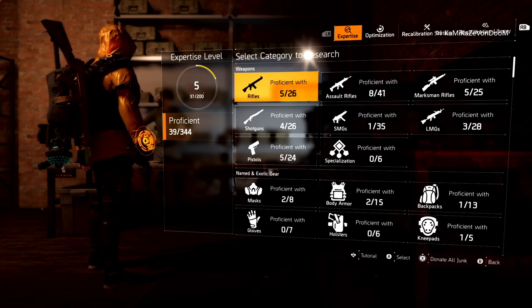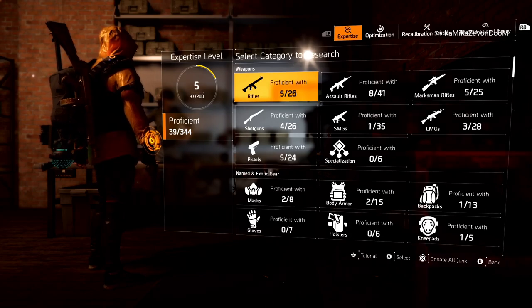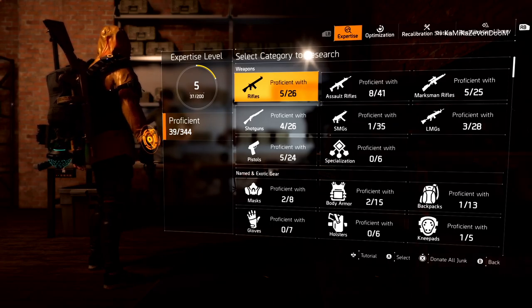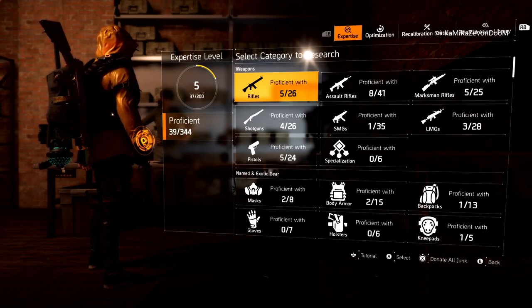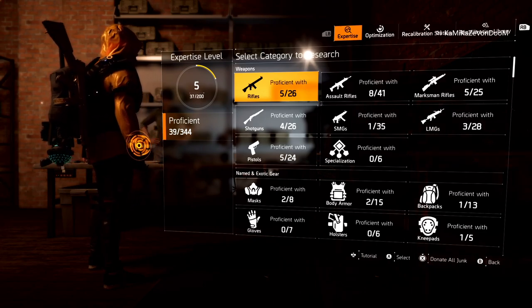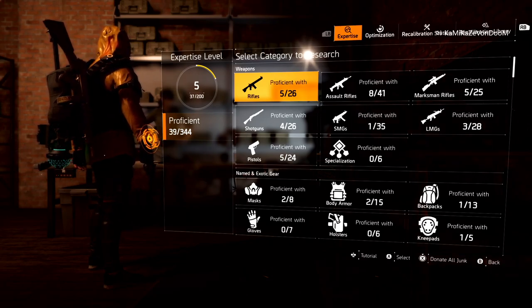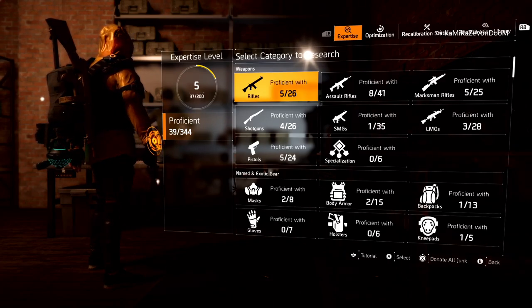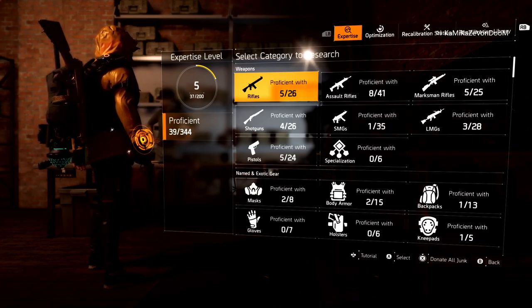When everything's said and done, I went from 5 out of 200 to 37 out of 200 — just from running Countdown twice. So you're roughly gaining about 11 to 12% of an expertise level every two Countdown runs. As long as you get all those high-end items and gear set items to drop, fill your inventory, come over here and donate them, and every time you gain a proficiency rank it'll level up your expertise and let you upgrade all your proficient items.